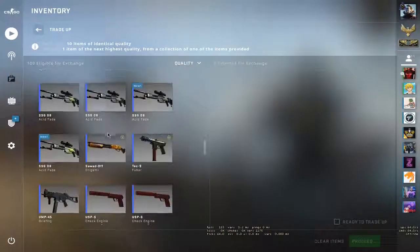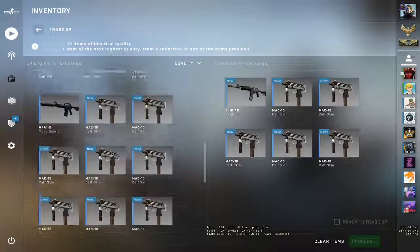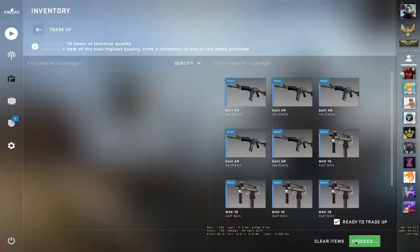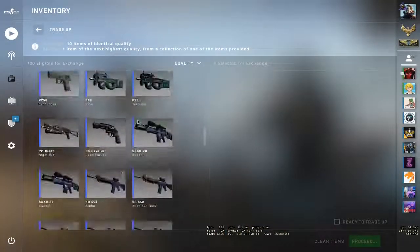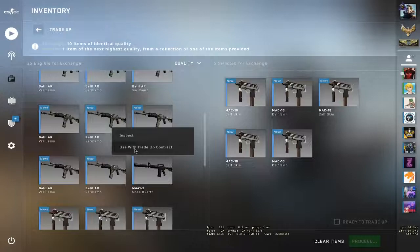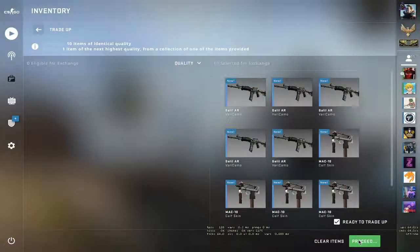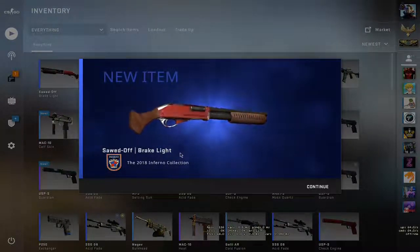Let's do it boys. Let's place the inputs — we have to use five Mactans, here are five Mactans. Let's hope for an M4A4 Converter. First one lost money — I got two USP-S Guardians, Gabin is not happy. Time to do the second one — here's five Mactans and the five Khalil Fairy Camos. We got a pretty good Brake Light — whoa that's a nice pattern. If only it wasn't scratched.